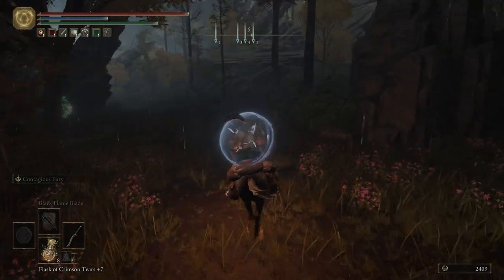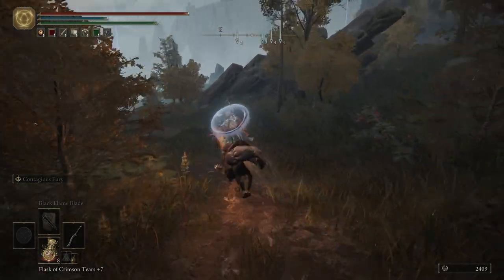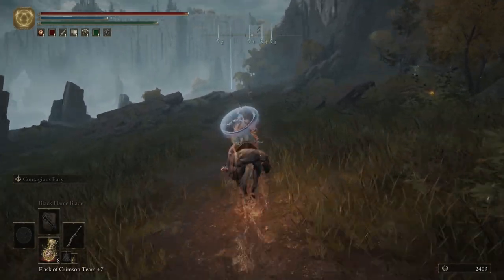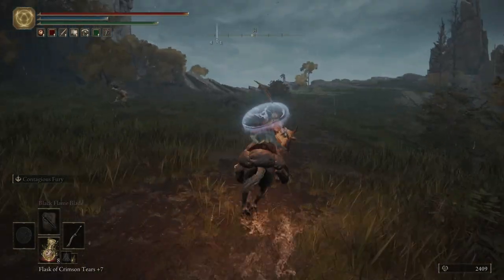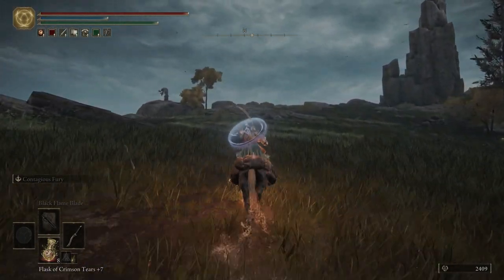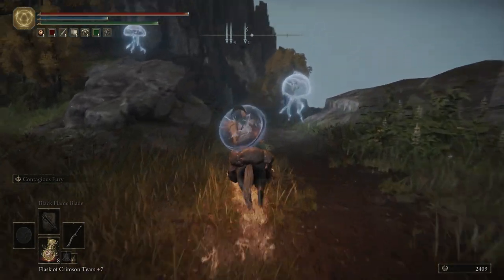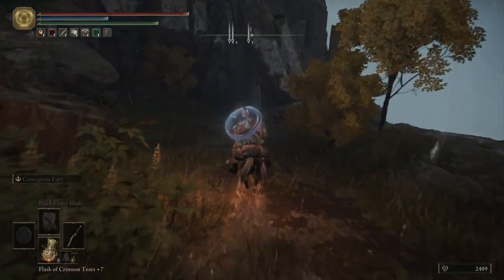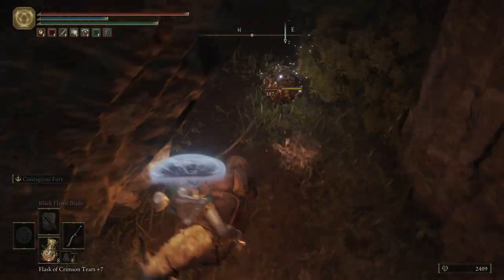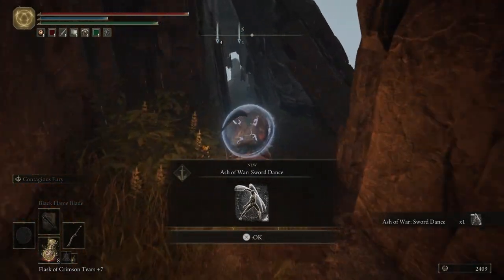Hop on Torrent. We're going to ride down this path here - it'll veer off over here, just keep following it, and then head right. Follow it up top. We're going to be coming up on a Silver Scarab, but we want to be careful - there are bats over here, so just keep that in mind. This will give us the Ash of War: Sword Dance.